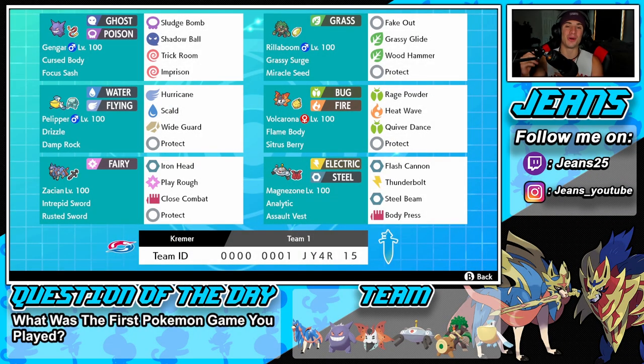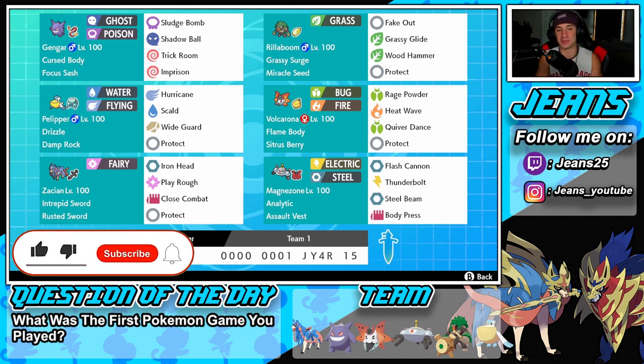What's going on YouTube, Jeans here, hope you guys are having an amazing day. Today we are back playing some Pokemon Sword and Shield, hopping onto that ranked double ladder for series 10. And ladies and gentlemen, today we are showcasing a Zacian team, but this time alongside Gengar. If you guys are hyped, make sure you support the channel by smashing that like button and clicking that big red subscribe button.